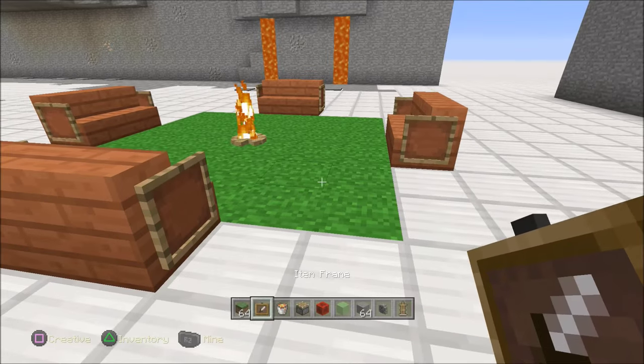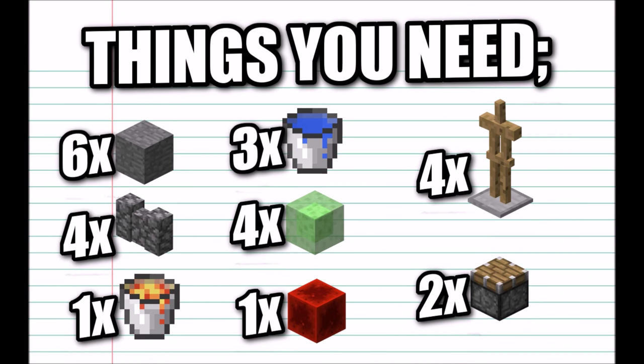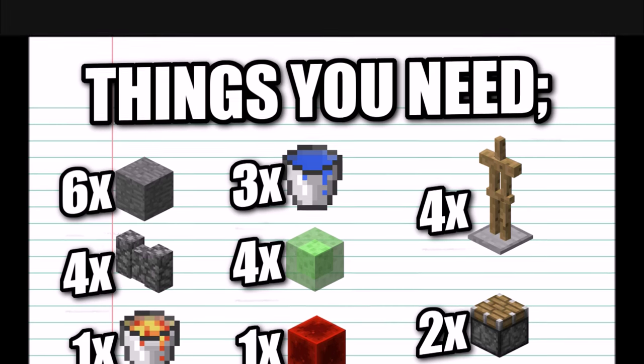Let's just jump right in. For this build you are going to need: six blocks of choice matching the floor you're making, four cobblestone walls, one bucket of lava, three buckets of water, four slime blocks, one redstone block, four or maybe five armor stands, and two pistons.